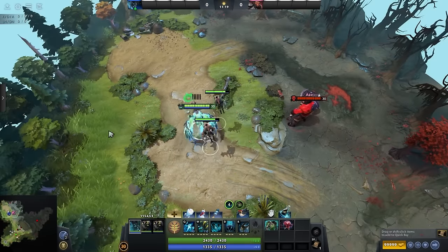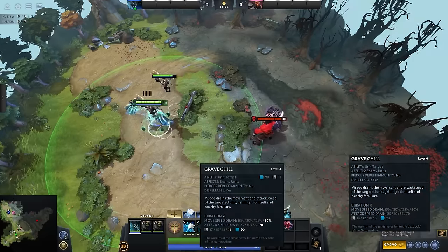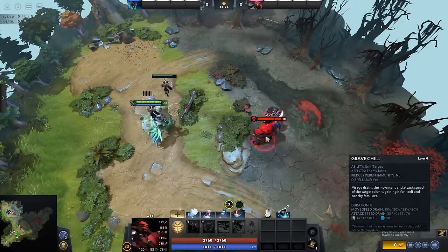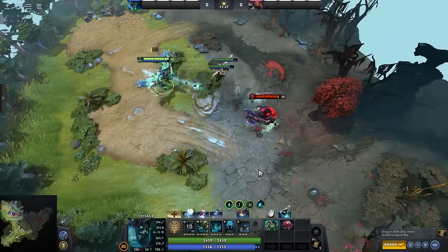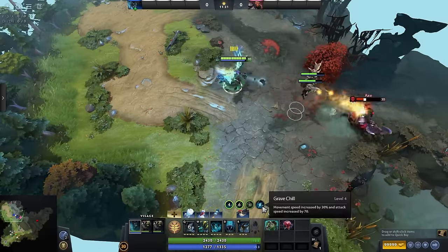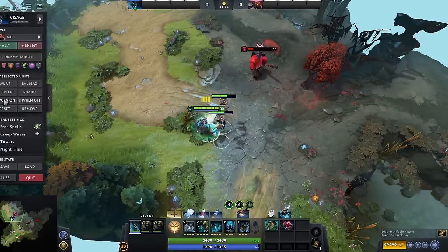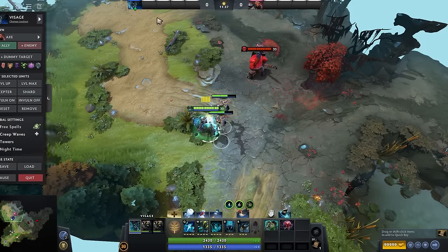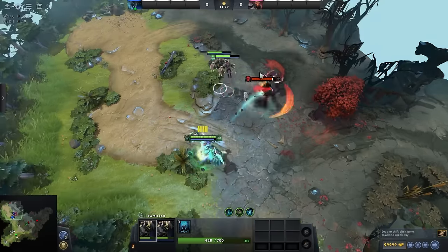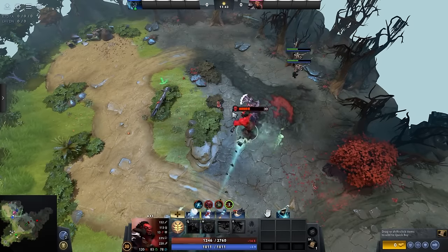Now let's talk about our spells, as they might not be very clear at first glance. The first spell slows down an enemy for 6 seconds, reducing their movement and attack speed, while giving both us and our summons increased attack and movement speed. The essence of this ability is that it provides our familiars with a significant boost in attack speed, allowing them to deal a tremendous amount of damage. It also slows the enemy, providing good kill potential against solo targets.